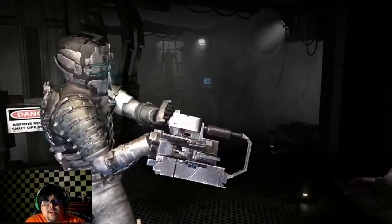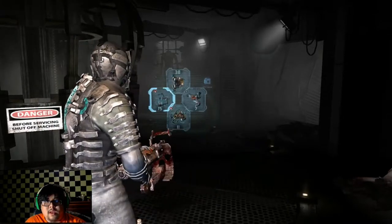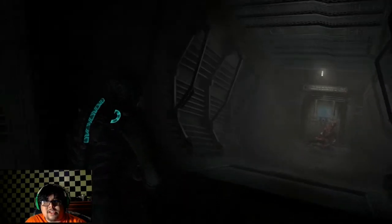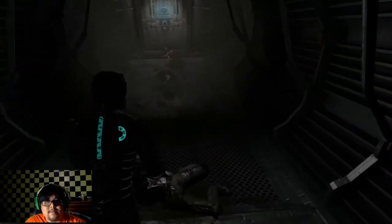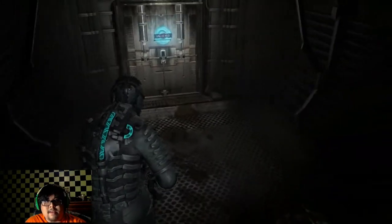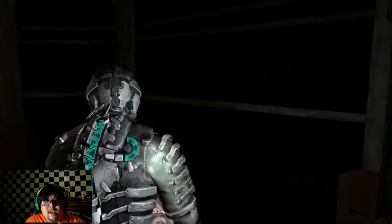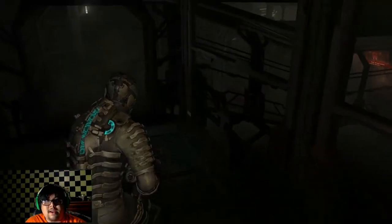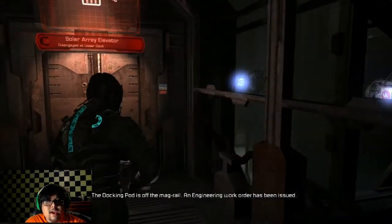Let's reload everything. Get ready for the next adventure. And we are in Chapter 7 now. Chapter 7 is called the Solar Array, which makes sense — because that's what I'm dealing with. Solar Array. Chapter 6 took me a long time. I died a lot during Chapter 6 and I didn't feel good about it. Solar Array Eliminator.